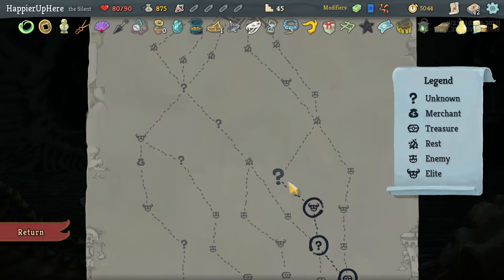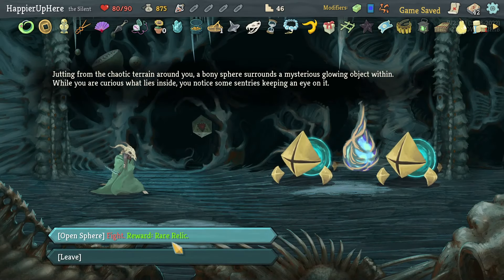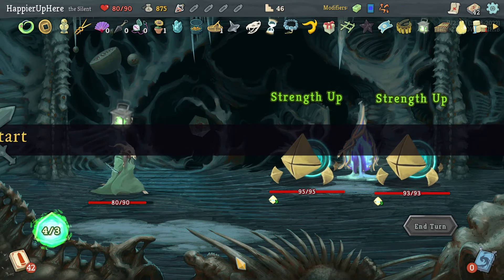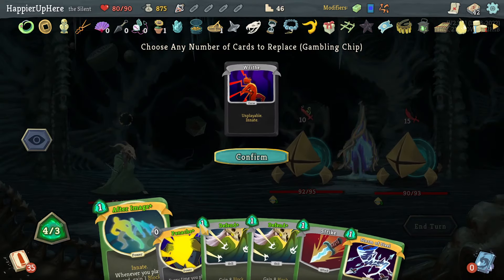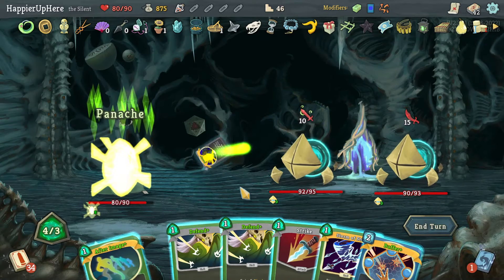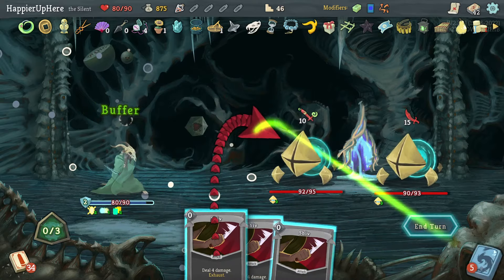Last question mark room — for a regular fight? No way to get curses at all, and I don't have a shop, which means I can't remove the Pain. Let's do Panache, After Image, Buffer, and Storm of Steel.